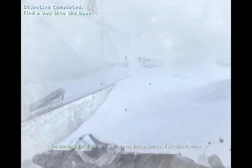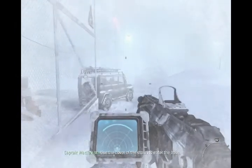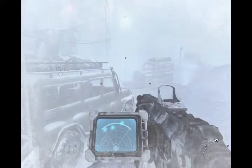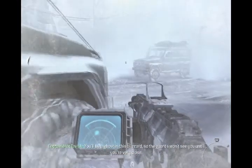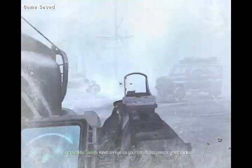We're split up. I'll use a thermoscope to ride over what's from this ridge. Use the cover of the storm to enter the base. You'll be a ghost in this blizzard, so the guards won't see you until you're very close. Keep an eye on your heartbeat sensor. Good luck.